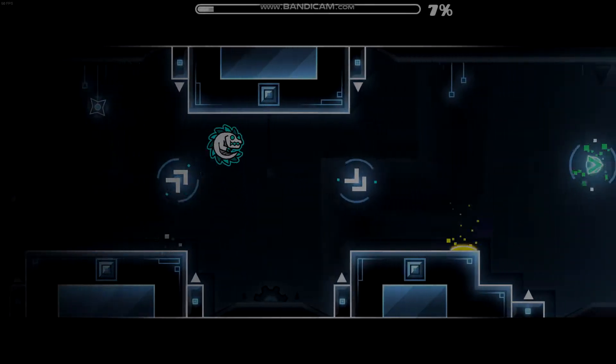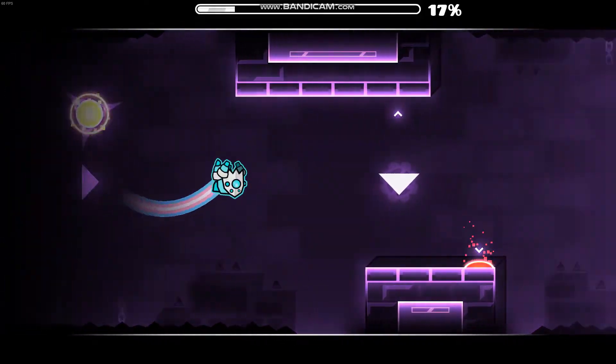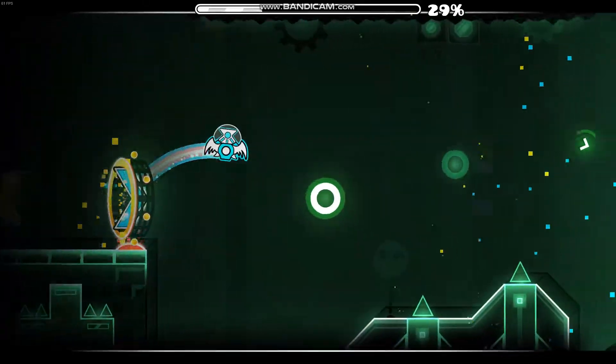At face value, Dewdrop is just a standard glowy design level with little going on, but what makes it stand out from levels like it is how Toomis developed a great atmosphere using his deco to match the song. All of Toomis' decoration in Dewdrop is light in objects and uses desaturated colours to mimic the slow chill song.